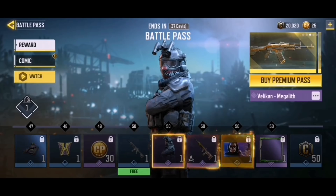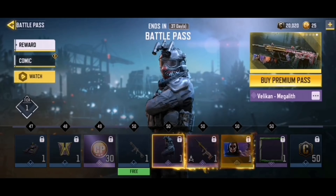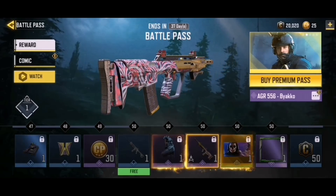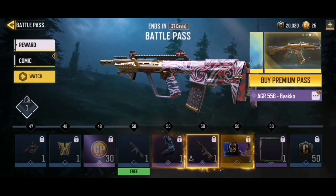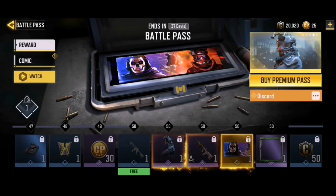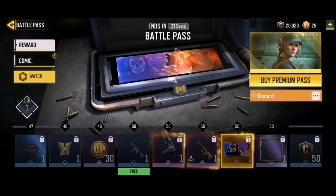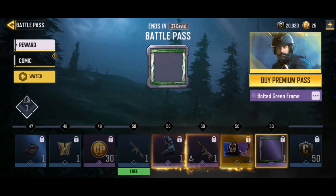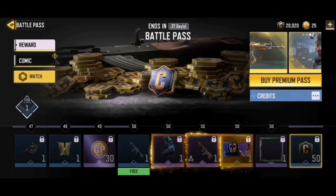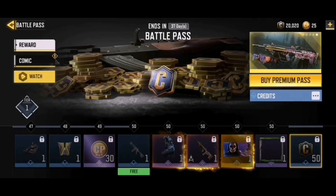For the premium pass, first we have Velikan Megalith - awesome stuff. I have him in third place on this battle pass, but the soldiers in this BP are really good this season. Then we have the AGR 556 By Echo - it looks very tribal with squiggly lines and patterns at the back, and beautiful gold in the front. On the left side we have Ghost, on the right side Velikan Megalith. We also have the Bolted Green animated frames with electricity flowing through.